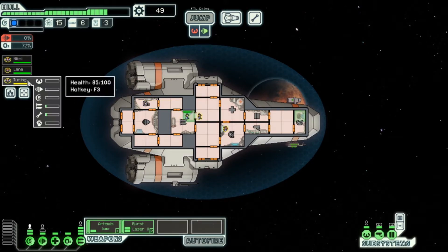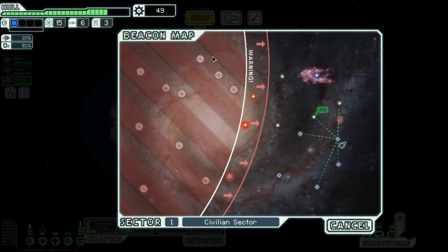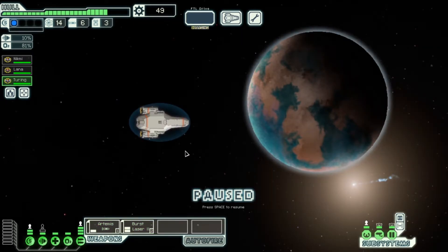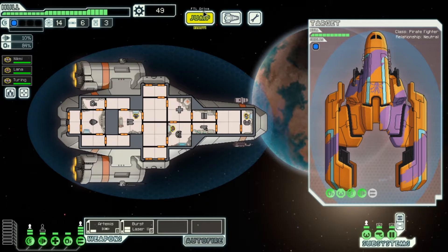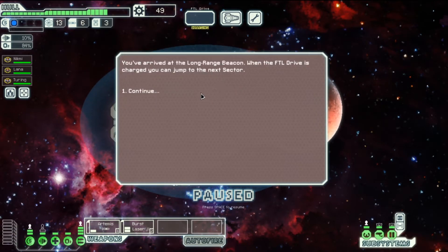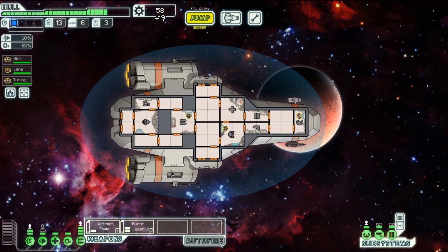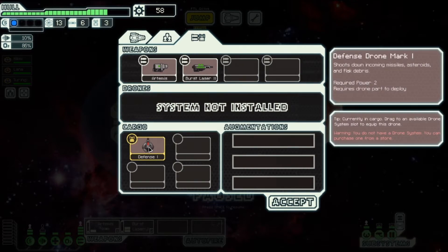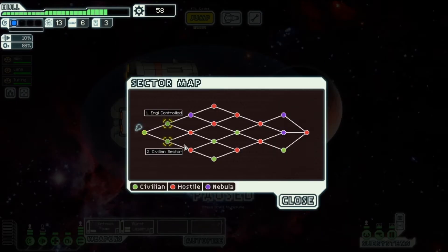Our crew member is done repairing and needs health — you can go to the med bay. Let's jump again. A mercenary offers their services but we're about to leave anyway. We've arrived at the long-range beacon — with the FTL drive charged we can jump to the next sector. A nearby station gives us scrap for a drone. We need a drone system — let's head to the next sector.